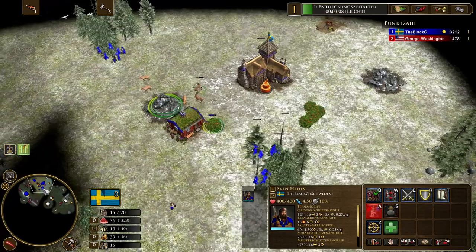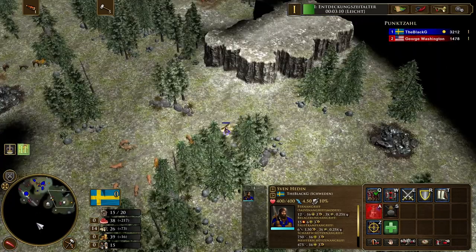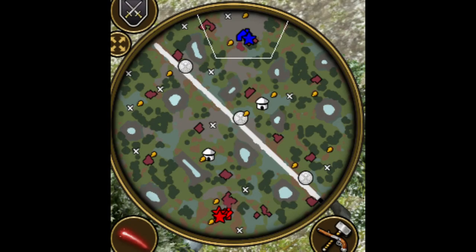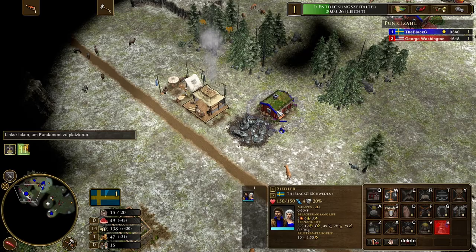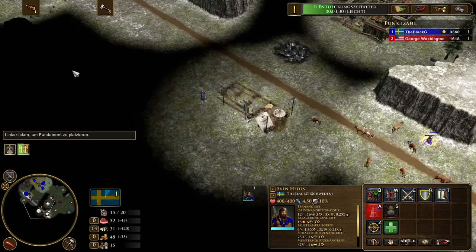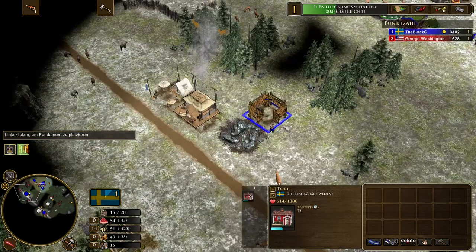And now the most important part: the further the mine from your town center, the more torpes you want to build on a mine. Inside your city you put one or two torpes on a mine. On your half of the map you put two to three torpes on a mine. And on the other side of the map you can build three or four. If you don't follow this rule you will have an economic crisis in the mid game. So please don't build four torpes inside your main base.